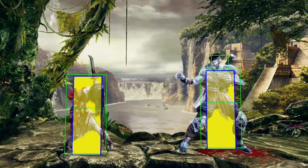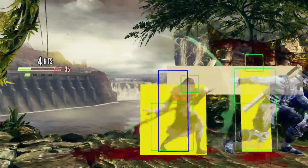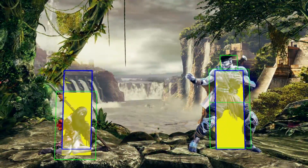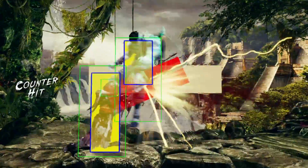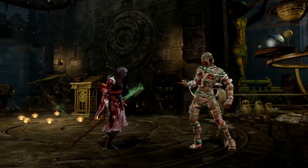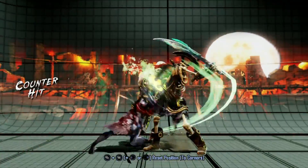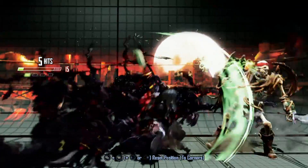Standing Heavy Kick is very slow, but on counter hit it does ridiculous amounts of stun, which allows Hisako to dash in for a combo or a mixup. If your opponent likes jumping in at you, put a stick in their butt with Crouching Medium Punch. If you're fast with it, Crouching Heavy Punch is also an anti-air — on counter hit they go into outer space for a follow-up. All light buttons do not combo into any opener special unless the light button counter hits, or if you use meter to go into Shadow.